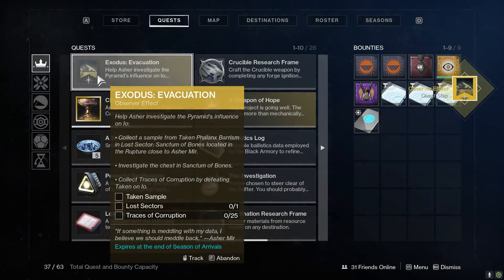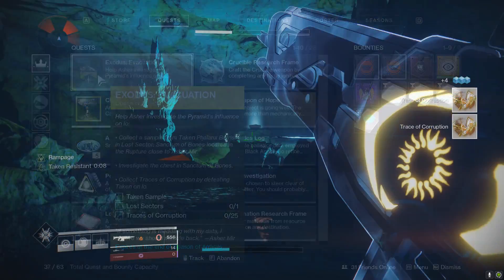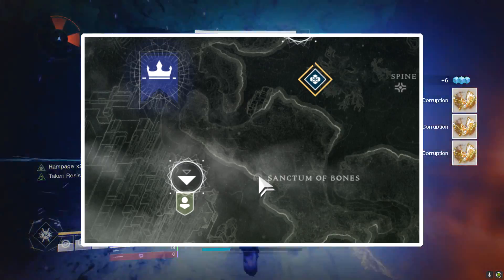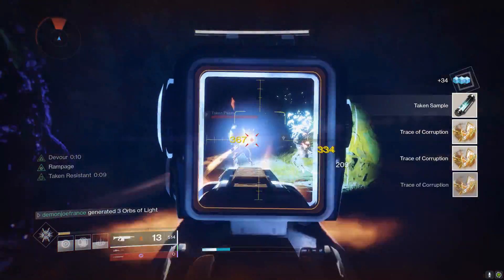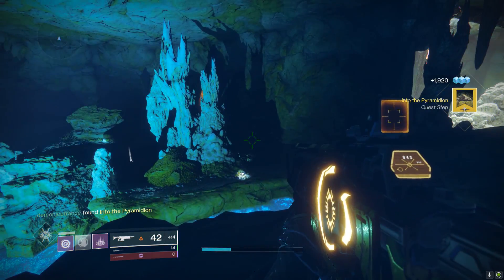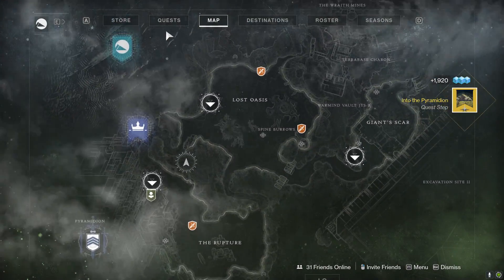Asher Mir is going to have you get a Taken sample, do a Lost Sector, and get traces of corruption. All you need to do is run the Lost Sector closest to Asher Mir — there's a specific enemy at the end you need to kill. Make sure you complete the Lost Sector and kill as many Taken as you can for the traces of corruption, and you'll have this step done.